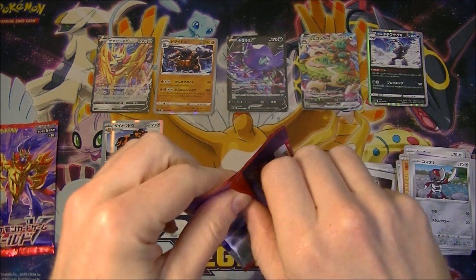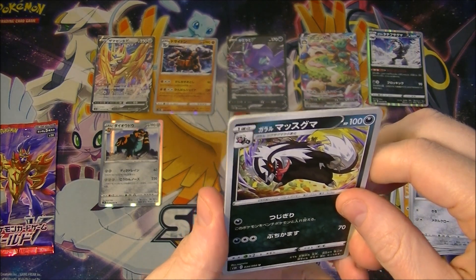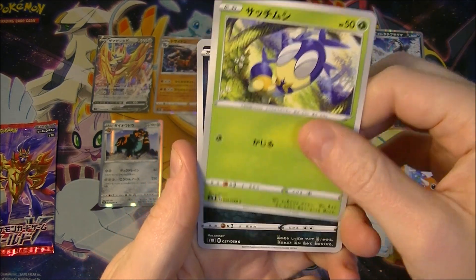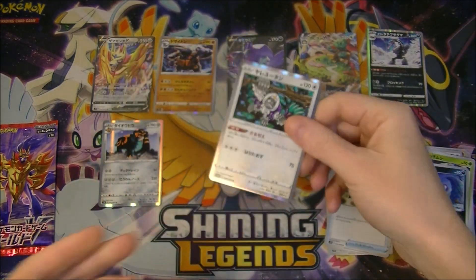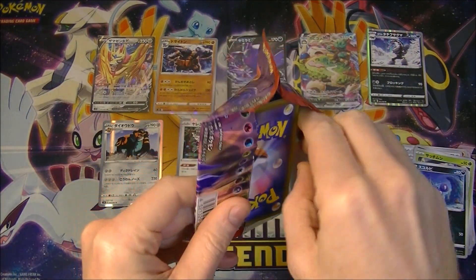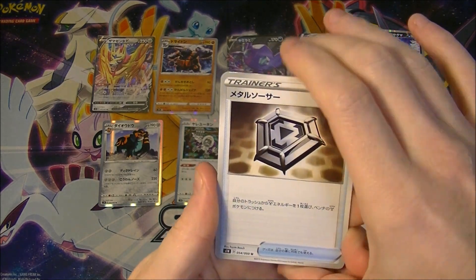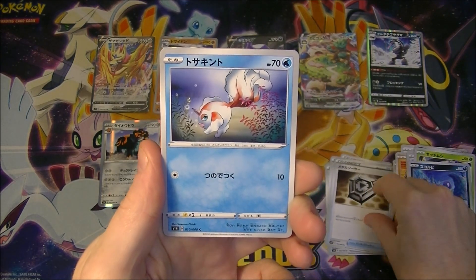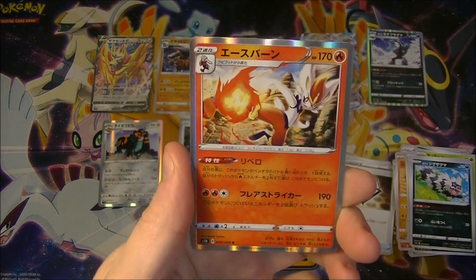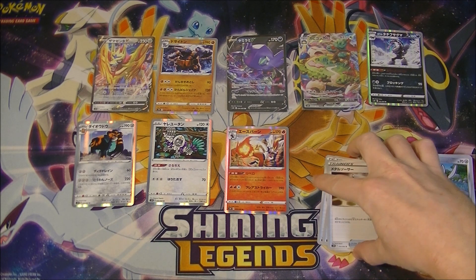I still want to get a secret rare but I feel like that might be asking a bit much. But there is totally something in this pack as well — what is happening? Alright, what do we got? Ranguru — jeez. Alright, this last pack will have nothing, I'm guessing, just on the odds. But that said, it totally has something in it. Alright — Metal Saucer. I love that artwork, he looks so happy. Alright, what can we get in this last one? Ooh, another holo — but that is eight out of ten packs with a holo or better.